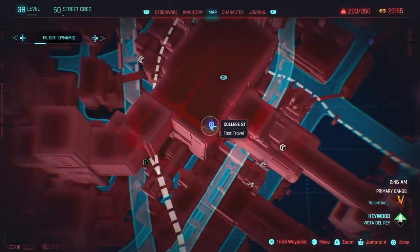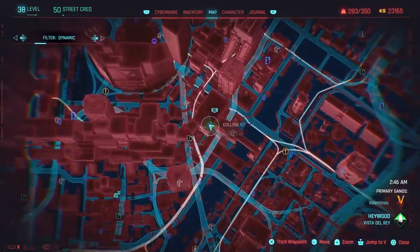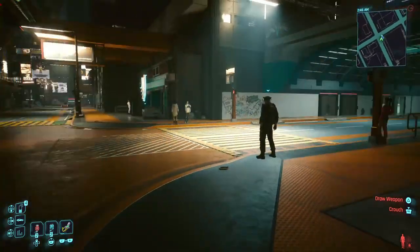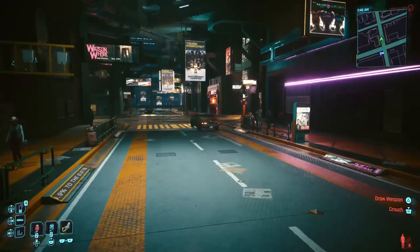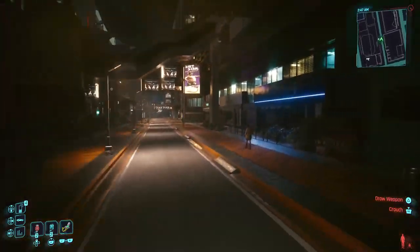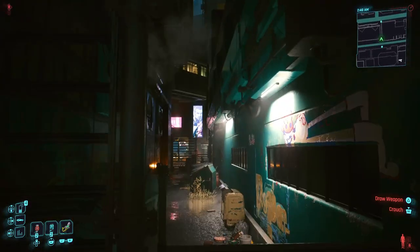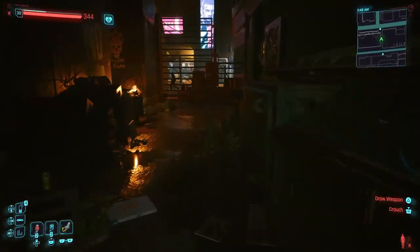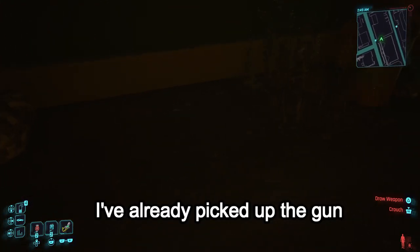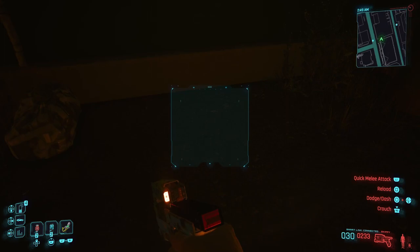Another pistol on the list is Skippy, a talking smart weapon and my personal favorite. To get this weapon, come to the fast travel location on the map, then make your way to this location, and come into this alleyway — there's going to be a body with the gun right next to it. When you pick up this weapon you will trigger a quest, and in this quest you're going to have to choose one of two operating options for your gun.